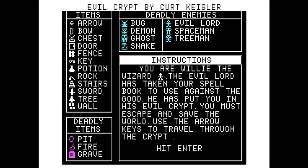So it looks like we've got a whole bunch of different things in this game. You are Willy the Wizard. The evil lord has taken your spellbook to use against the good — not good people, just 'the good.' He's put you in his evil crypt. You must escape and save the world. Use the arrow keys to travel through the crypt. Hit enter.